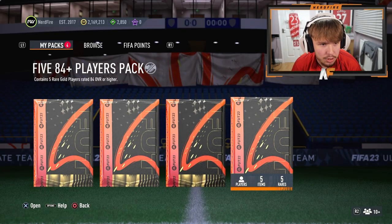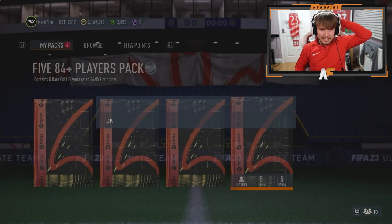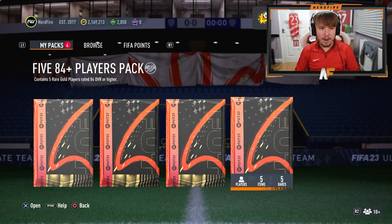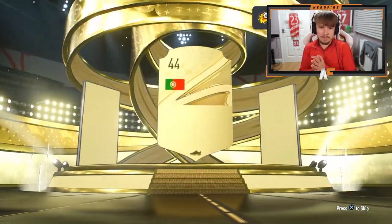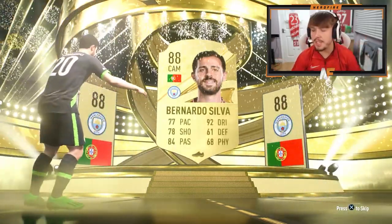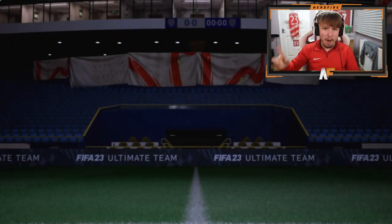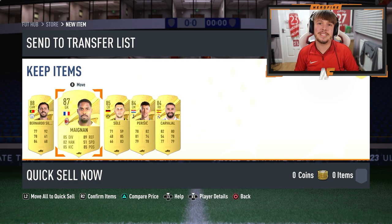EA have dropped the 84 plus times 5 again, so let's go for that first. I've got to store my Melier first. 84 plus times 5 pack — it's a walkout. Portugal CAM, Bernardo Silva, 88. Anything good behind Bernardo Silva? Mike Nansula, Perisic. Two walkouts at least.